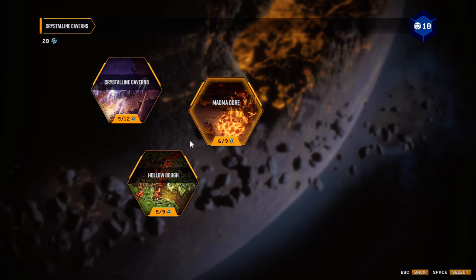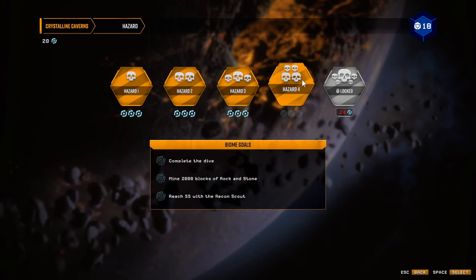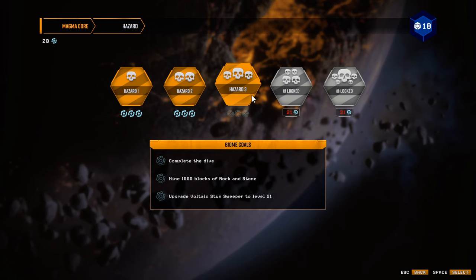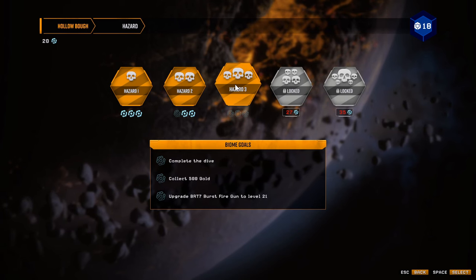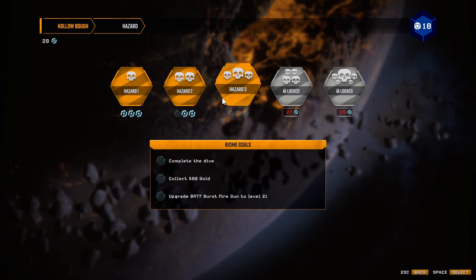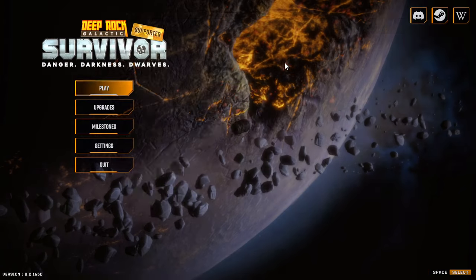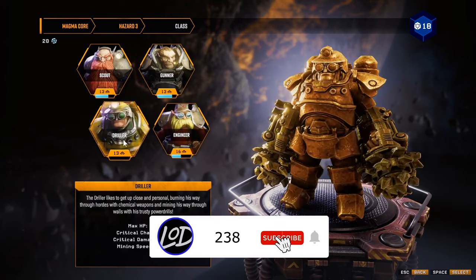I've been doing a little scouting around. Hazard four recon scout doesn't sound too hard — we could potentially do it. We could run hollow bow to complete the dive while also working on overclocking some guns. I think I'm gonna go magma core voltaic stun sweeper, which is on the scout, so yeah I'll run the scout.